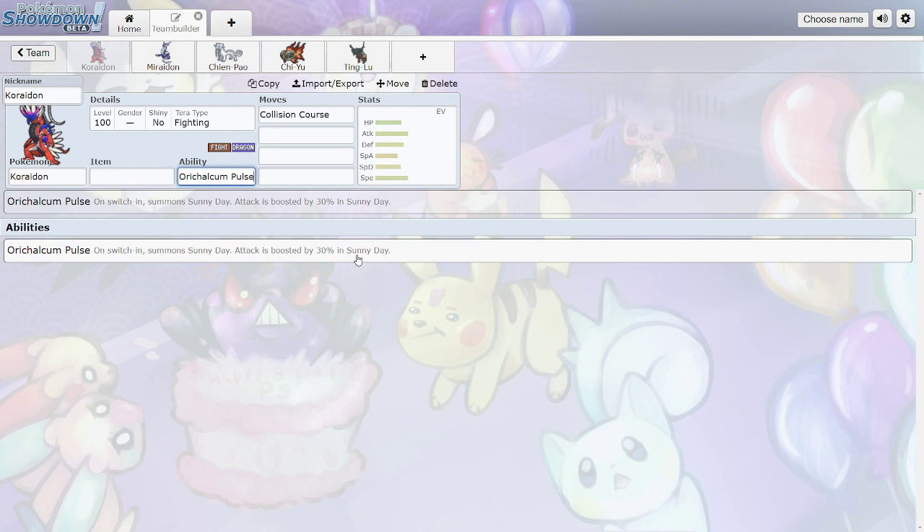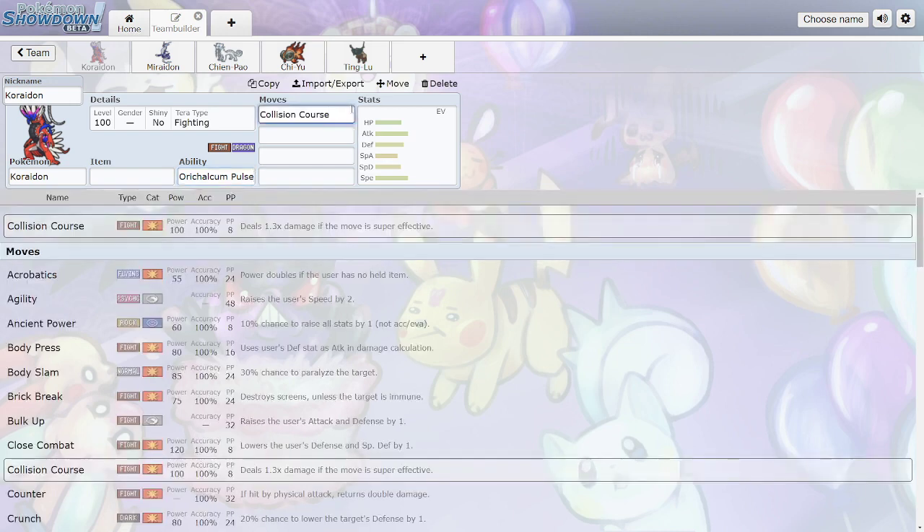This ability works well with a lot of the new paradox forms, and Sunny Day is also good for other Fire types and Grass types with Chlorophyll. Then Koraidon has Collision Course, its signature move — 100 base power Fighting move that deals 1.3 times damage if super effective. It's like Close Combat but a little less power without the defense-dropping downside.